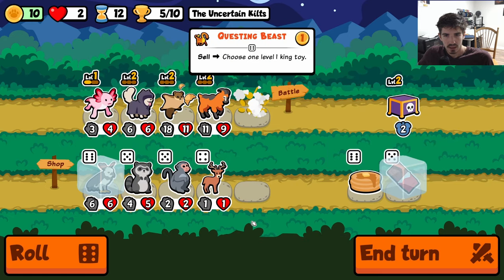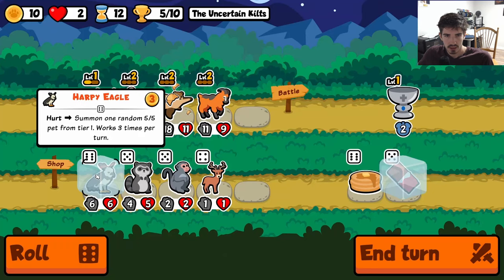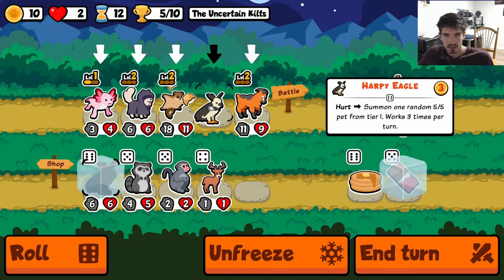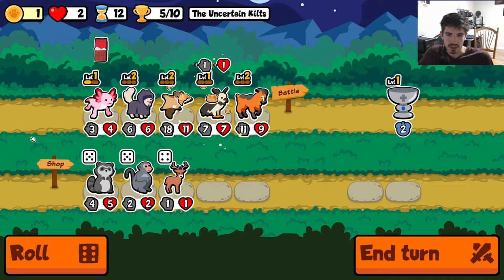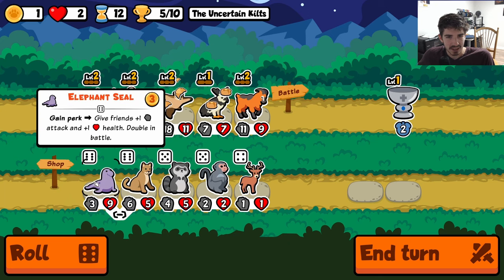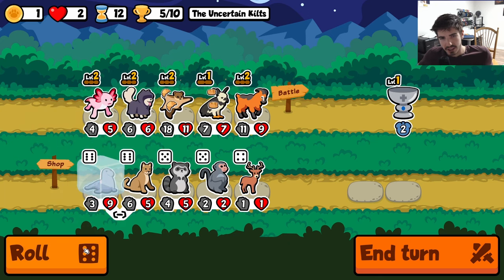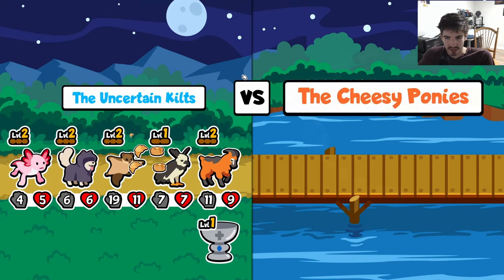Let's ditch the furbearing trout. We can throw in a harpy eagle just because it's good, and holy grail of course. We'll go harpy eagle — I actually should have done it the other way, that's my bad. We missed out on one. Elephant seal just feels like it would be really good with good dog, but I don't know where we would put it, so we'll have to figure that out.